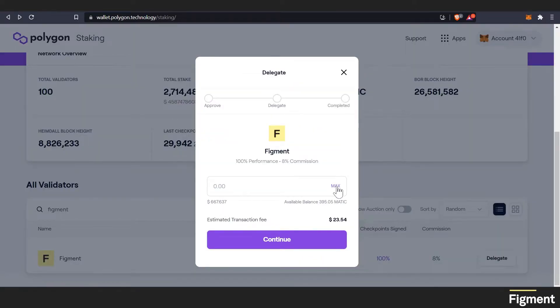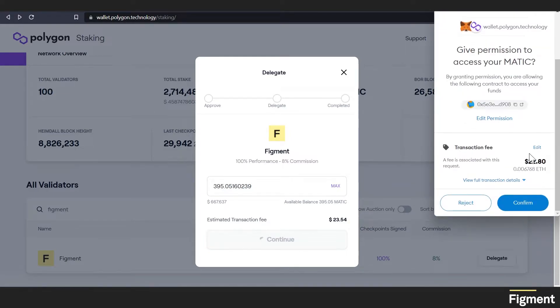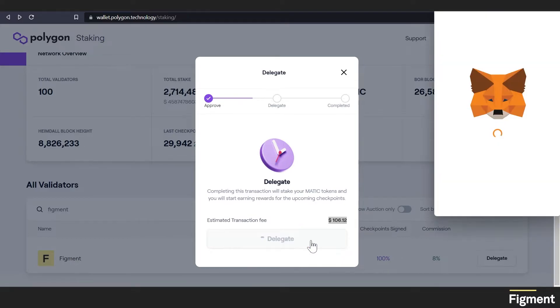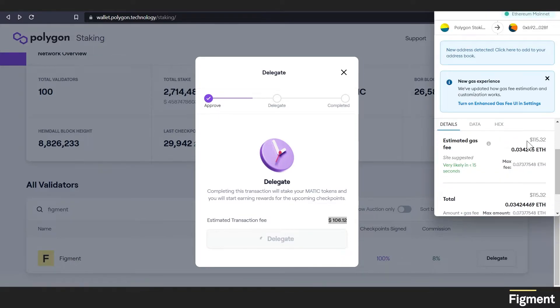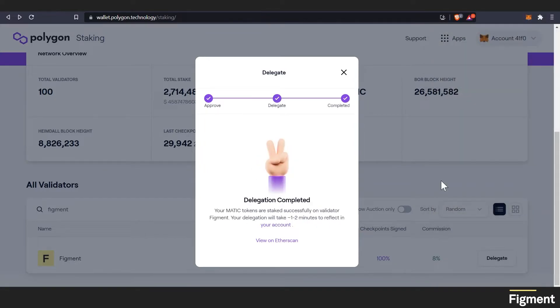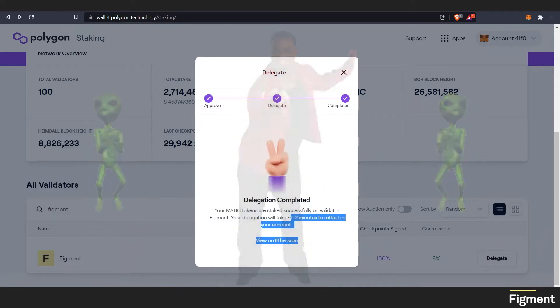Now, how much Matic we'd like to delegate — let's go with all of them. The estimated transaction fee here is $23. This is just an estimation. Let's continue. Give permission to access Matic — $22.80, so a little bit less. Full transaction details. Confirm. And now we can sign for it. This will be about $106, so let's delegate. $115, so a little bit higher. Let's confirm. Congratulations! You've successfully staked your Matic tokens. How cool is that?